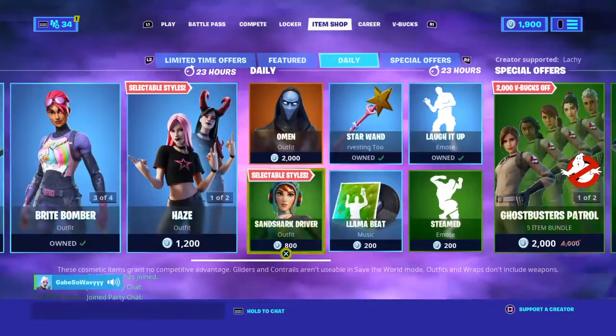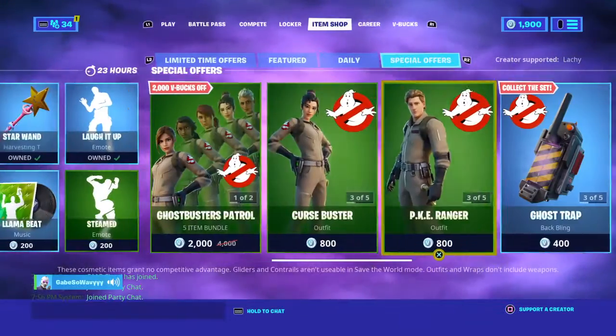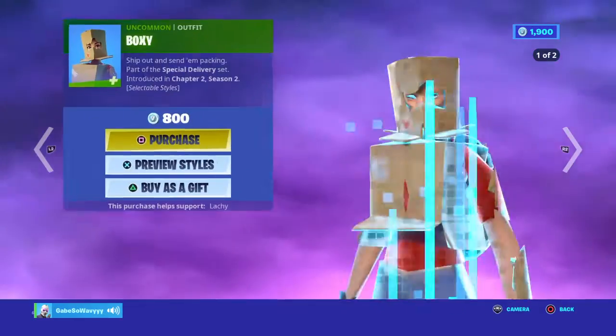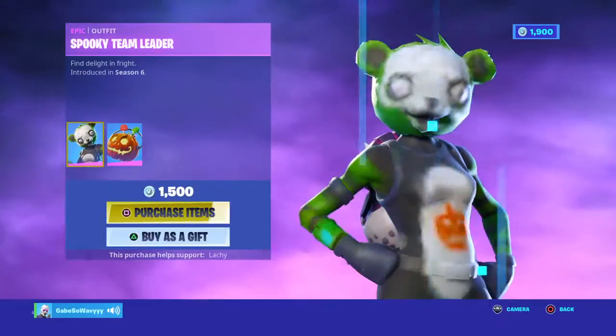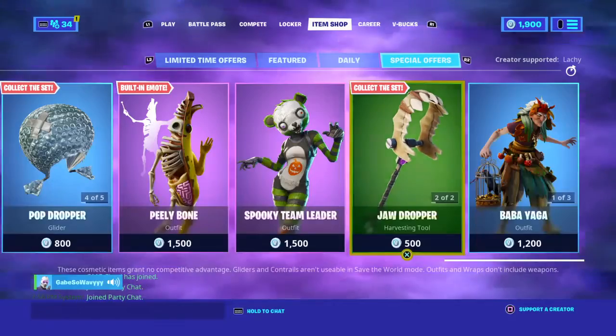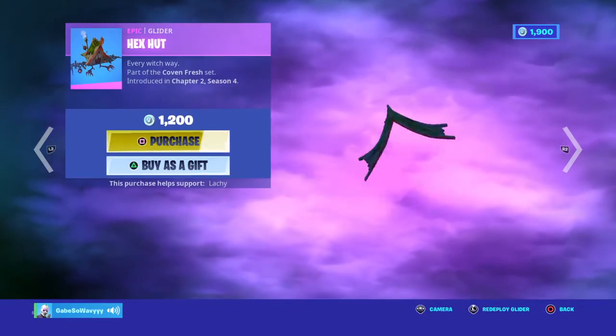We got Sand Sharks, Driver Ghost, and we still got the Ghost with this stuff. We got Party Trooper, we still have the box skins, we got Peewee Bone, Spooky Team Leader, and we still have Headlock, Jaw Dropper, Baby Yaga, Spell Sweeper, and the Hex Hunt.